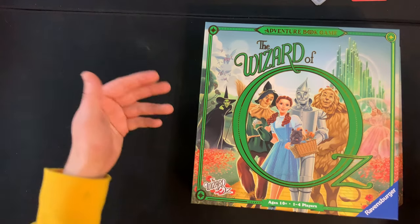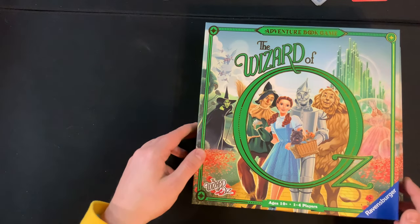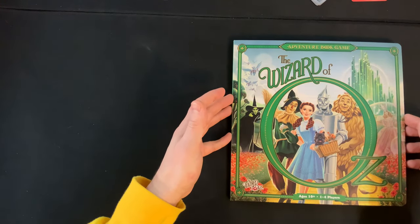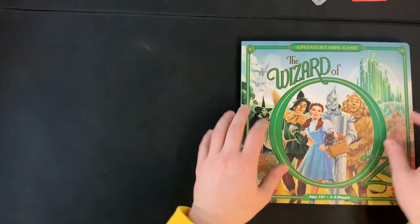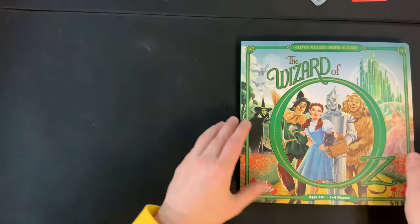Welcome back to Power's Game Corner on YouTube. Today I'm very excited to teach how to play The Wizard of Oz from Ravensburger. This is for one to four players, ages 10 plus, and takes about 15 minutes per chapter. This is a very unique game as the rules are going to change from chapter to chapter as you progress through the Wizard of Oz mission.